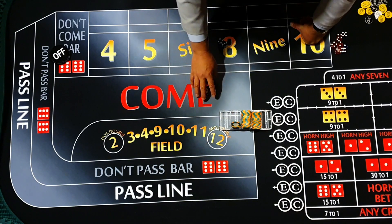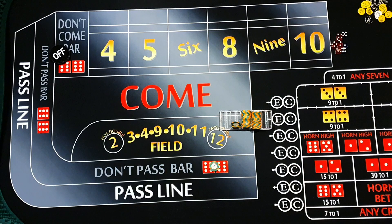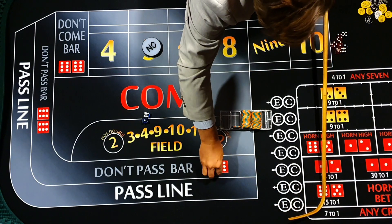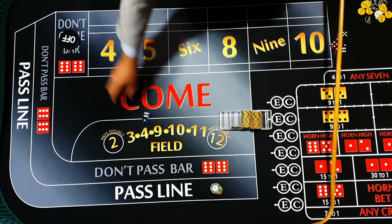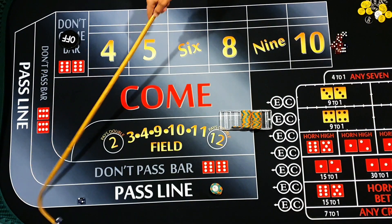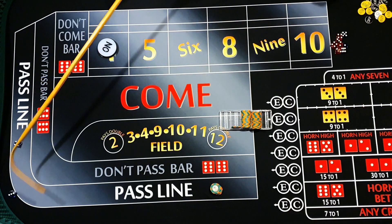We just saw we didn't get the pass line win, we've now had a don't pass win, so we'll start on the don't pass. He's just had a win, so we'll try to follow the back-to-back wins - that's a five. Just on the theory that wins come in twos. Seven out! Parlay up, put our third unit in - that's the second win on the don't pass, so now we flip to the pass line.